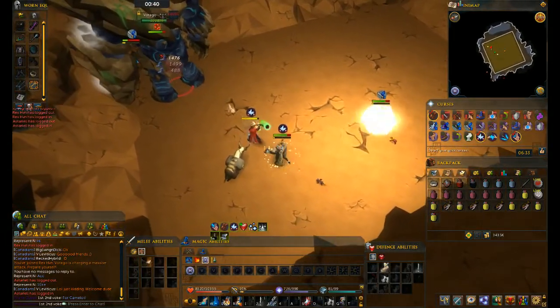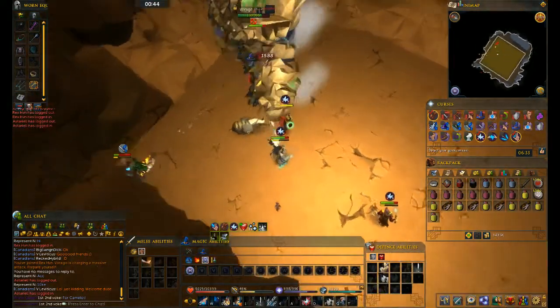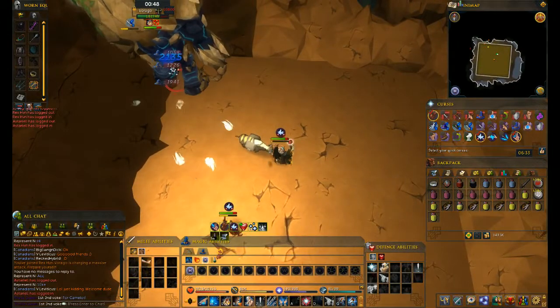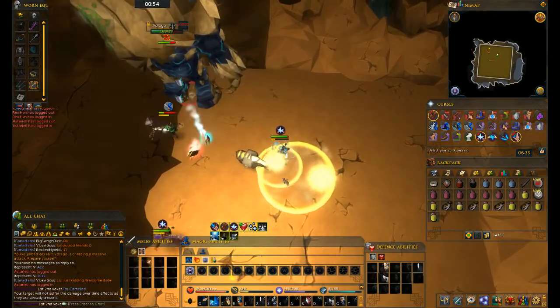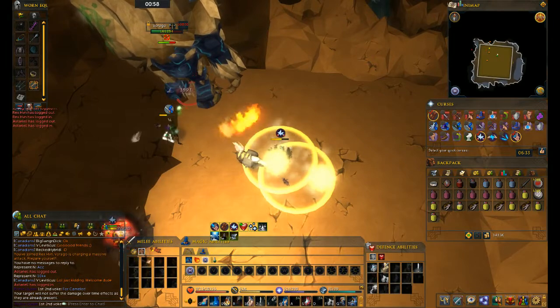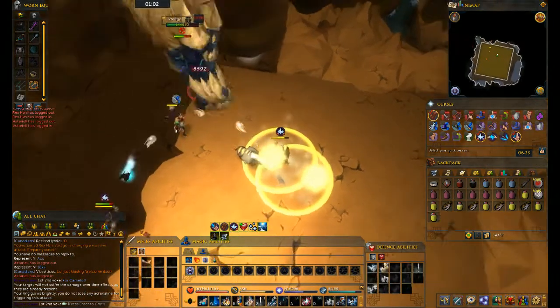So at the start of this phase, if you're 5-manning, you want Natural Instinct. If you're 6-manning, you don't want it. Natural Instinct you just use as a way to deal more damage without having to use an adrenaline pot. So we're just sunshineing on this phase, and as soon as we get to the point where we can use thresholds — that's why our magic has asphyxiated all that — we're going to go ahead and use those.